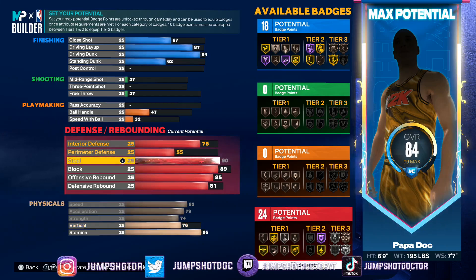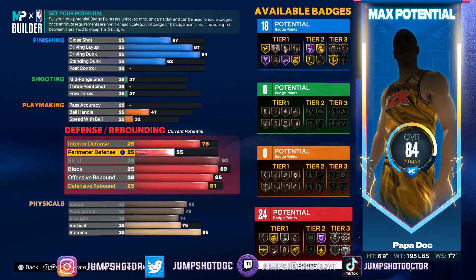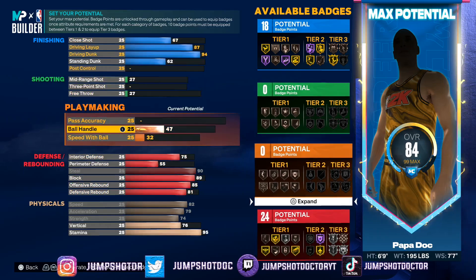It's our first build of the year with some real good steal on it. You can go 85, but why not go 90? If your steal is 85 with silver interceptor, you might as well throw it away. Give me that gold interceptor. The first thing you do is go for the badge amount, then go for the certain badge tiers. My finishing is all I have — I can't shoot at all. No mid-range, no fades.